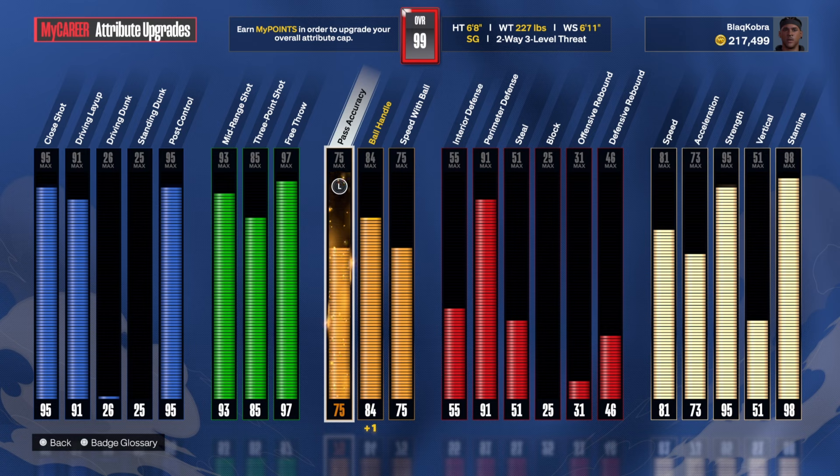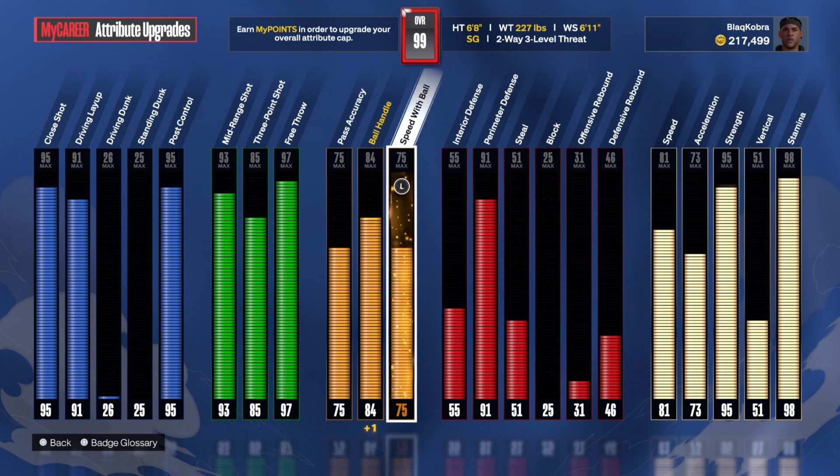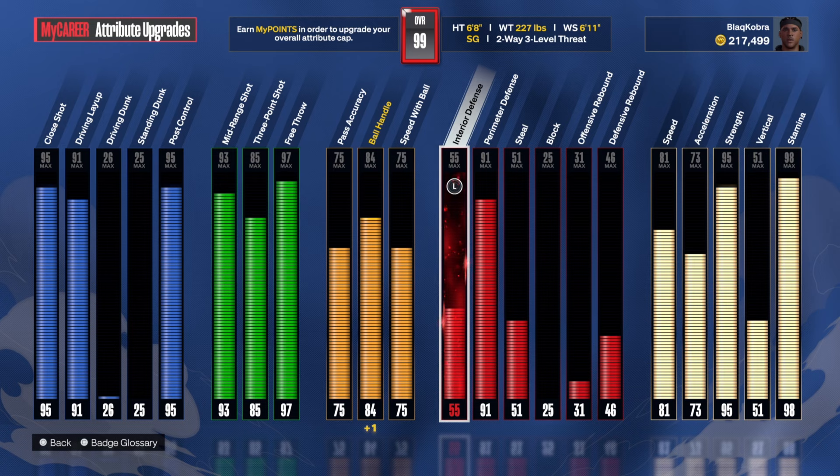75 pass accuracy — I believe you get bronze or silver passing badges, but that's not what I'm here for. I'm not here for the passing; this build is not made for passing — we're here for the buckets. 84 ball control. I know some people like to go 85, but I'm good with 84. I know 85 unlocks some animations I can live without. You also get gold Ankle Breaker with 85 ball handle, but I don't need it. 75 speed with ball for the animations as well.